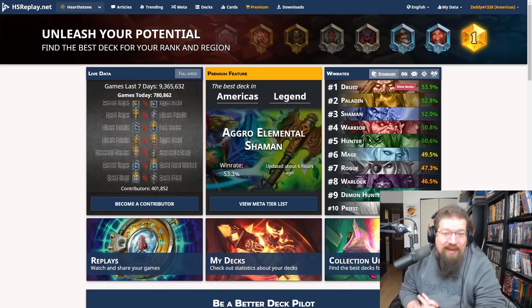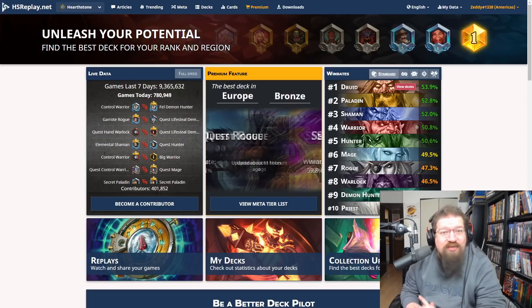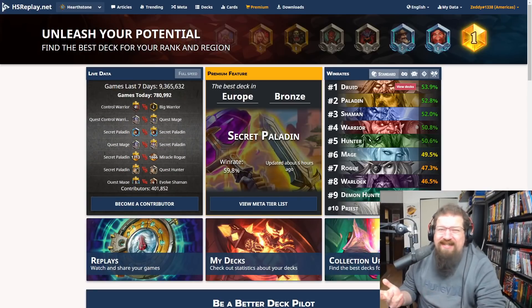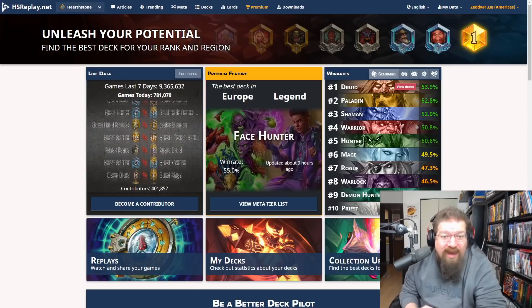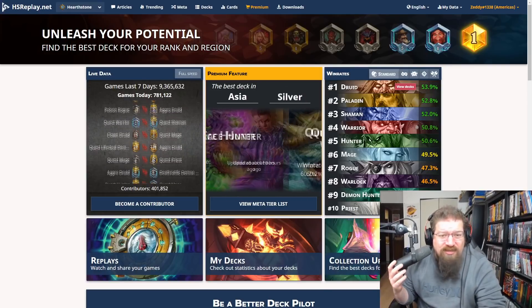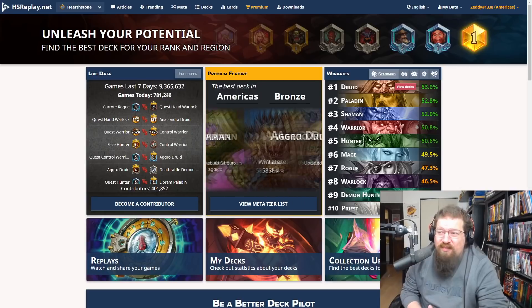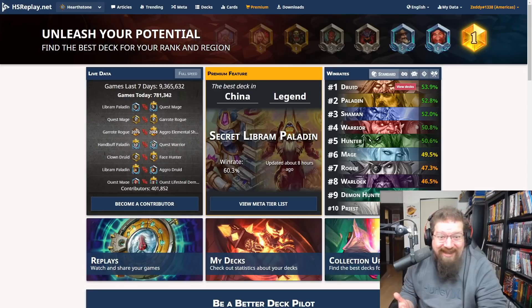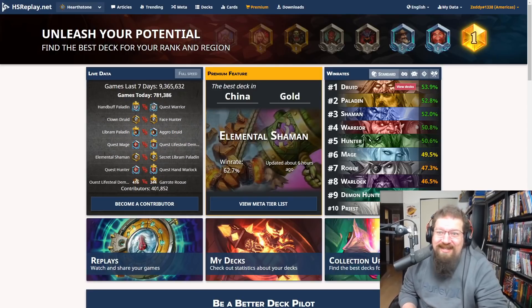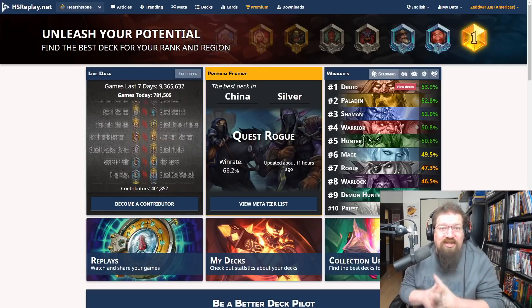Let's get salty everyone, Zeddy here again today with a brand new video. Yesterday we took a look at the worst performing cards from United in Stormwind in standard through the past couple of weeks using HS Replay statistics. Today I thought I'd look at what the most busted cards are — what cards are doing the most work. We'll look at deck win rate and filter by top 1000 legend for the more popular cards.